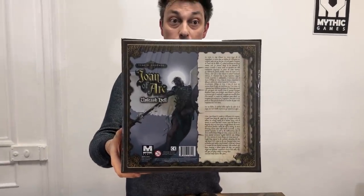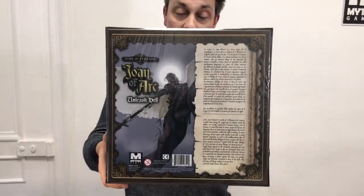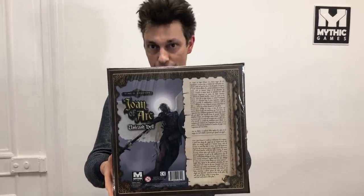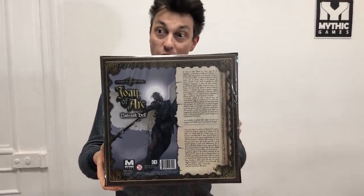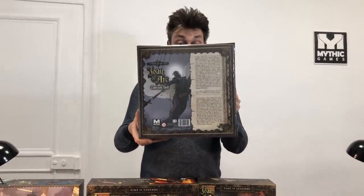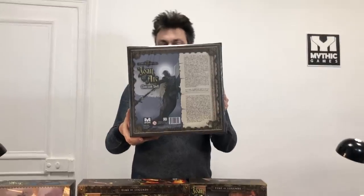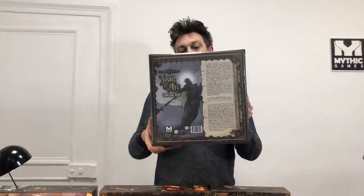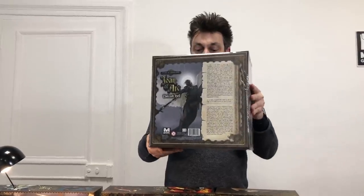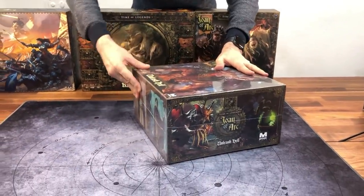On the back of the box you have a little introduction in both French and English, because all of the expansions have both languages — French and English. It's only in the core box that you have one language. So in this one you will have everything in English and in French, which means two booklets, two sets of cards. And yeah, let's now open this big, big box.